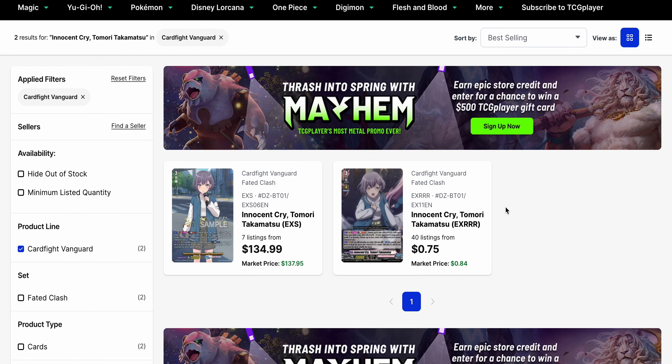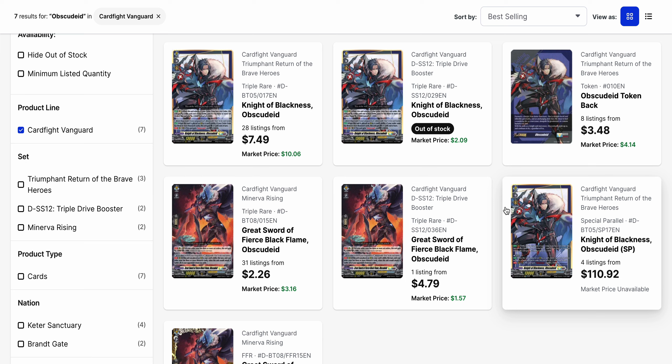Then we've also got Maigo — we've got Innocent Tried Tomari, which is the boss unit of that deck. It's cheap to pick up at this point. The market price is $0.84 with a base listing of $0.75, but if you want the special sign parallel, that is $135, and the market price is only a little bit higher at about $138.